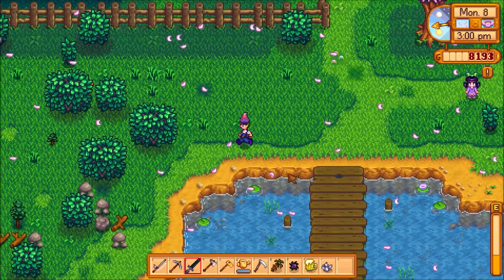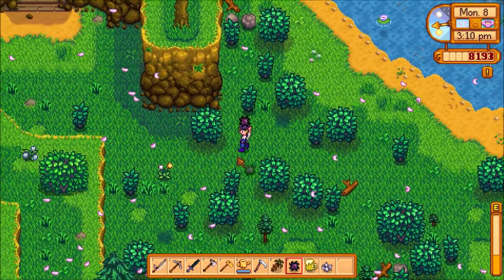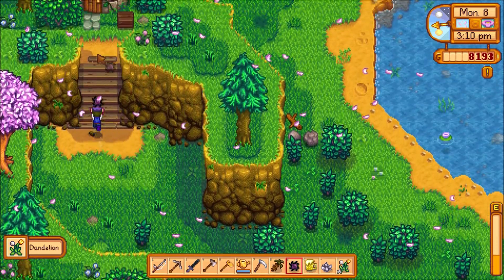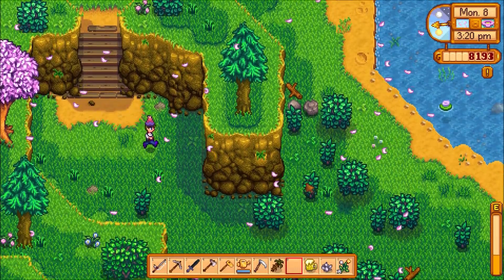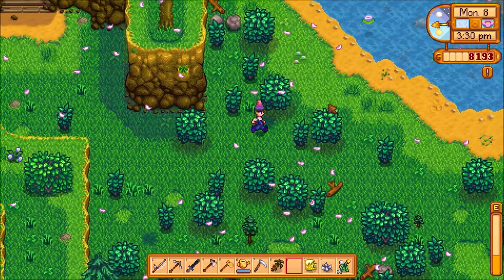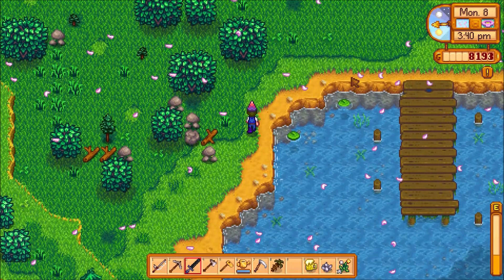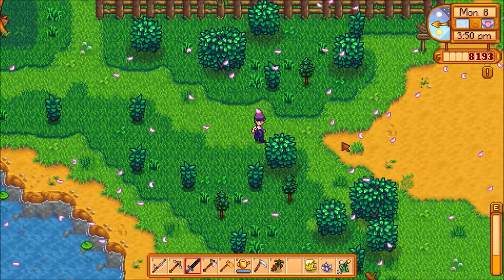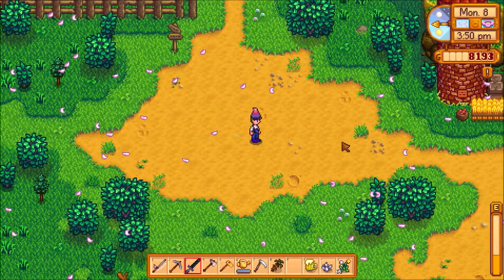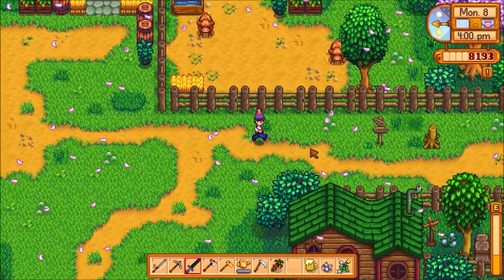We'll go talk to Rasmodeus the wizard and other people, try and get out more gifts. Hopefully I can find them all — that's like the biggest challenge, just finding everybody. Once we get all the gifts to a person, that's really cool because then we're sort of done, we don't need to give any more. I'm gonna head over to Kent — did I give Pierre two gifts this weekend? No, I can give Pierre another gift.